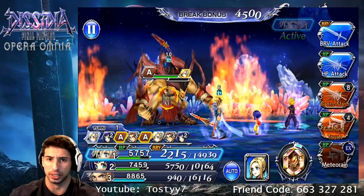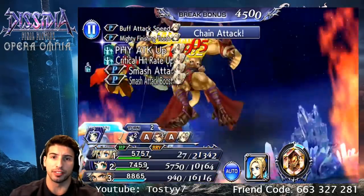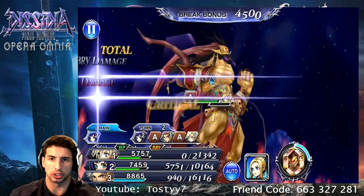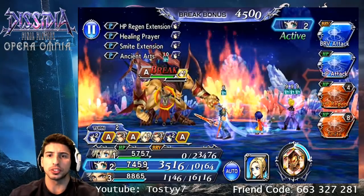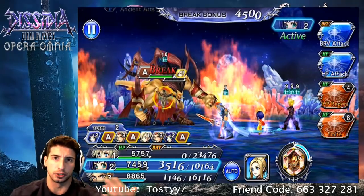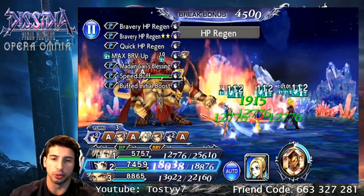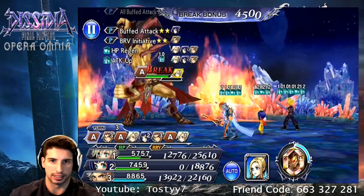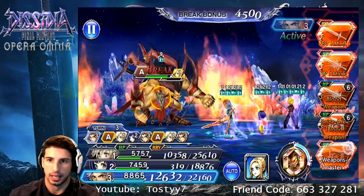Let's go over Finishing Touch right here — we'll get a brave damage up, and basically when you do Finishing Touch, Cloud raises his own brave, then does the brave attack, and at the end there's an HP attack, which is amazing. We're going to use Ico to power up these two and see how much damage we can do to Ifrit.